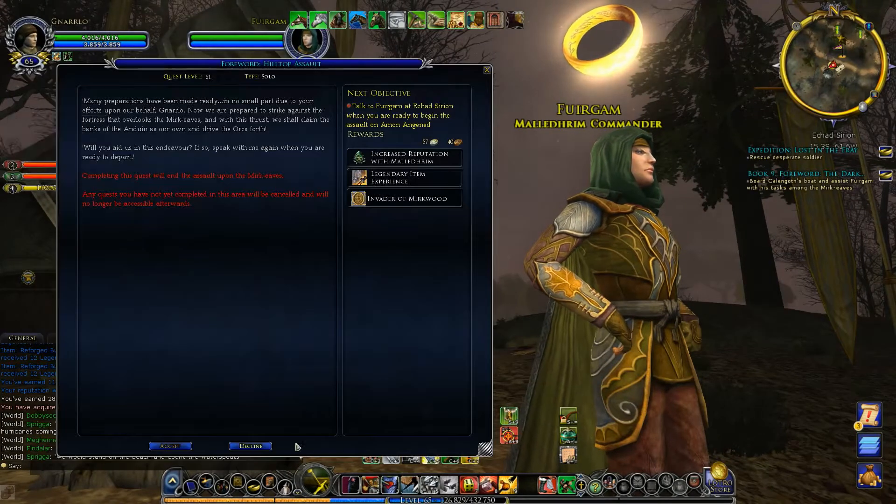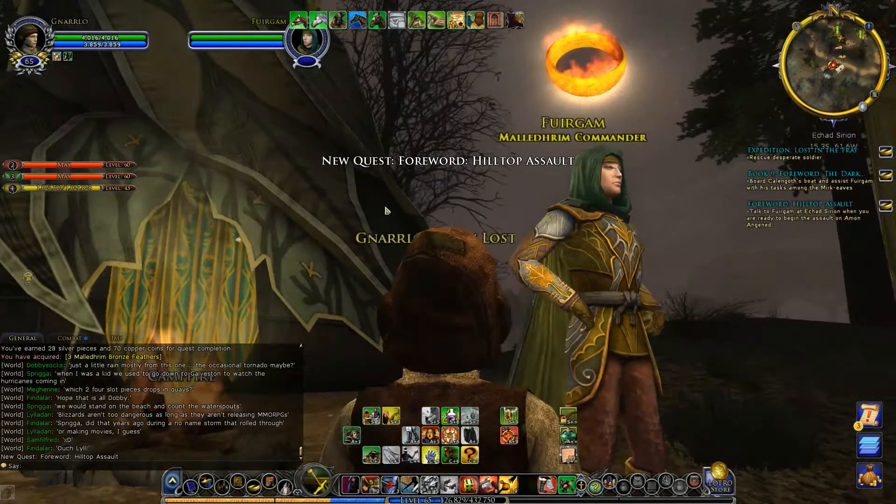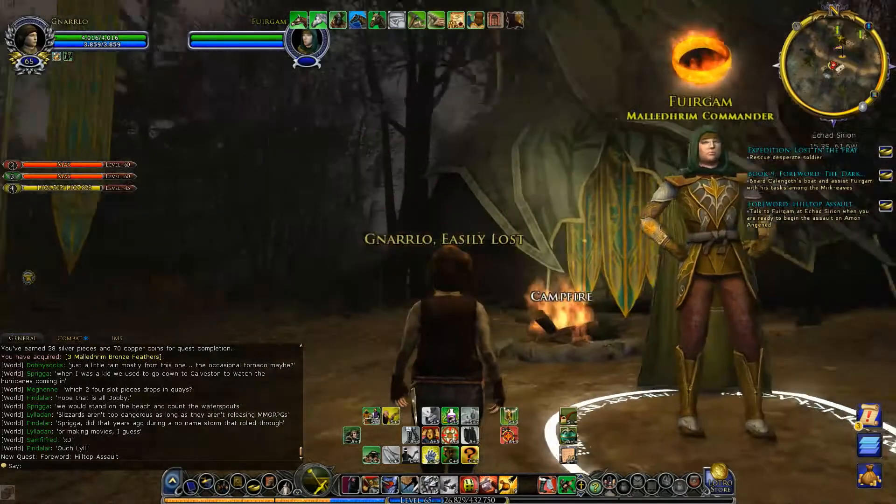Let us talk to Fjordgum and see what we have. That's what I was thinking — Hilltop Assault. Many preparations have been made, and in no small part due to your efforts, Gnarlow. Now we are prepared to strike against the fortress that overlooks the Murkeves, and with this thrust we shall claim the banks of the Anduin as our own and drive the orcs forth. Will you aid us in this endeavor? Completing this quest will end the assault upon the Murkeves — any quests not completed in this area will be cancelled and no longer accessible afterwards. So we've got to go out and find this desperate soldier first.